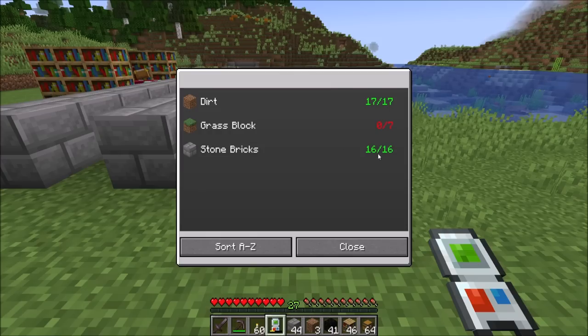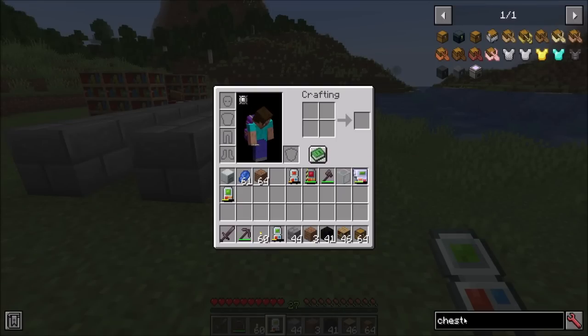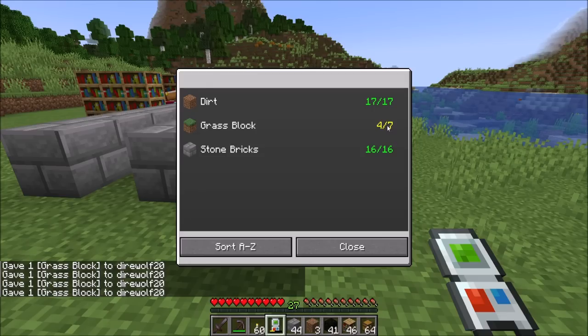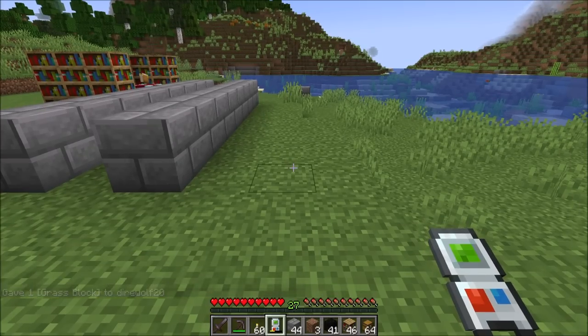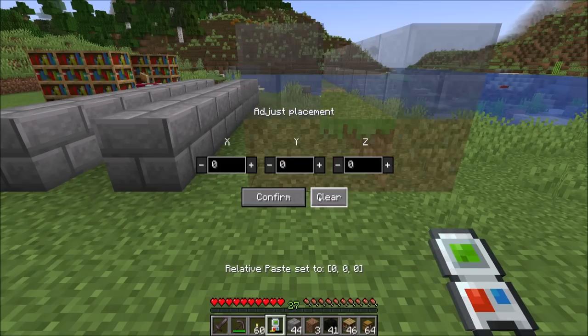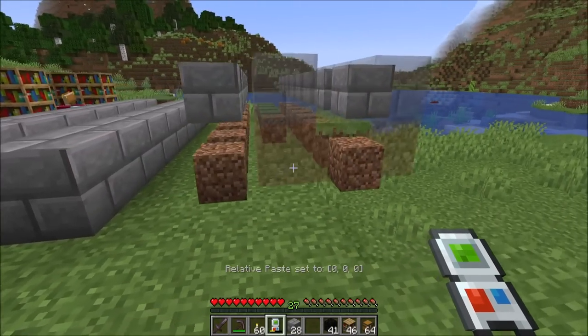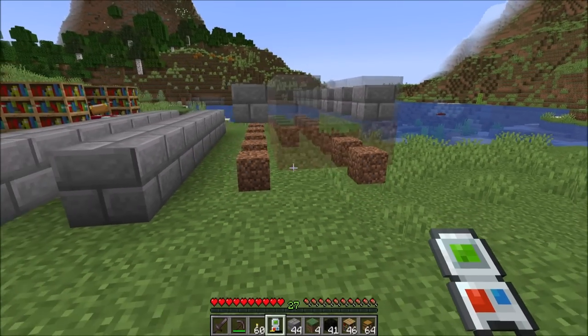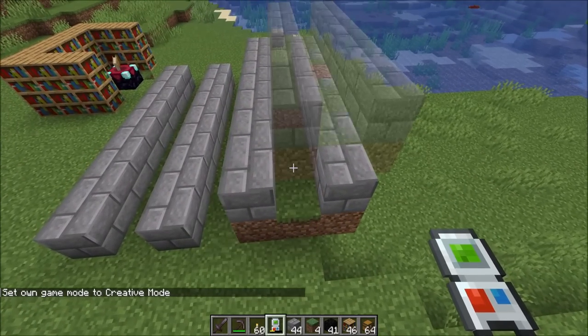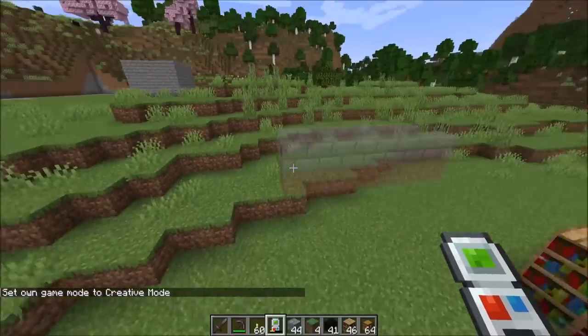When you're in creative mode, everything will work for free — you don't need the appropriate items in your inventory and it won't require energy. This does not have a red overlay if you're missing items; it'll just skip any items you're missing. So when I go to place here, you'll notice it doesn't place any of the grass blocks because I don't happen to have any in my inventory.